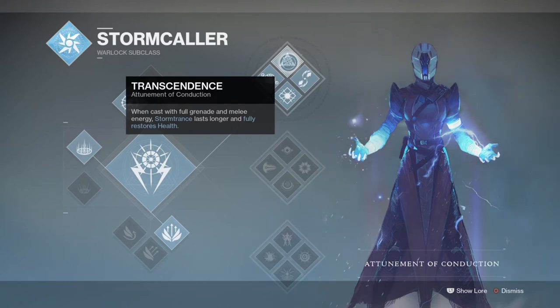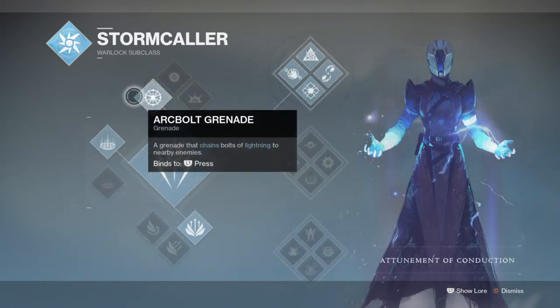As the super is the main bread and butter of the build, our focus should always be to get our super up as quickly as possible. For grenades, I would recommend the Arc Bolt if you wish to rely on the Chain Lightning effect, but if you want to focus more on damage, the Pulse grenade is also really good. All three grenades are viable for PvE and can work to great effect in the right areas.